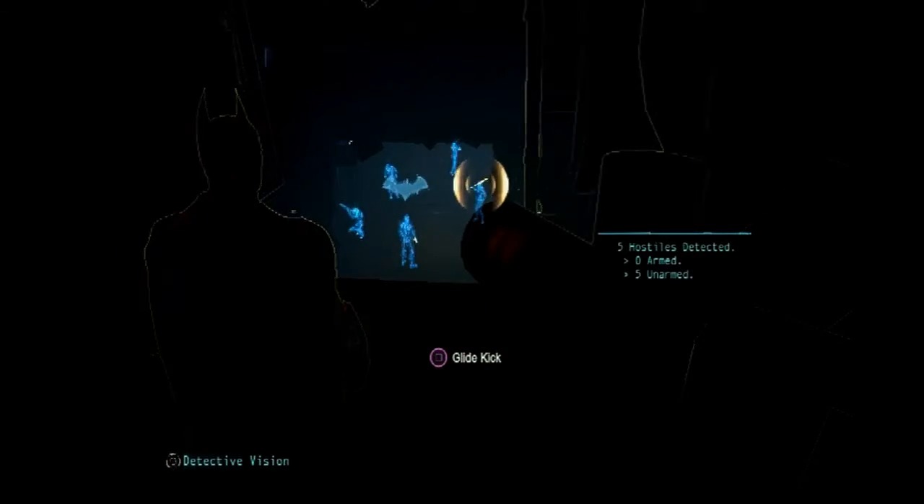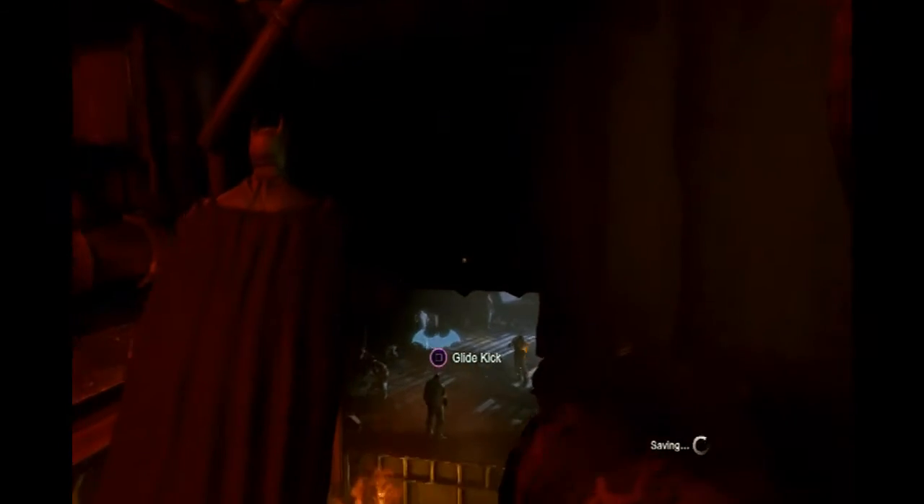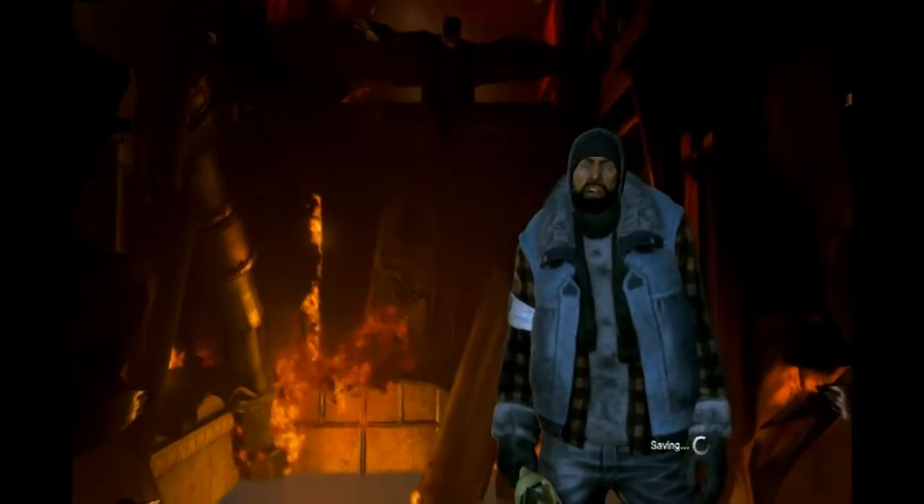Now we can do our dive glide kick here — nice cinematic. We've actually got a broken bottle — broken bottles do function as knives, so you have to use the same blade dodge technique as before. This time I'm going to break his arm — very nice, very gruesome. Batman doesn't hold back with these thugs. Does everything short of permanently crippling them.